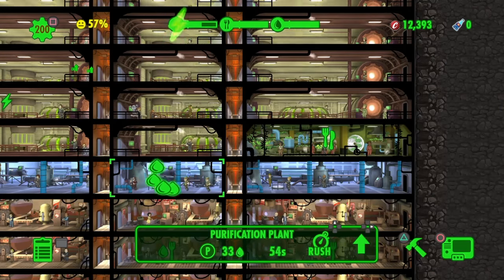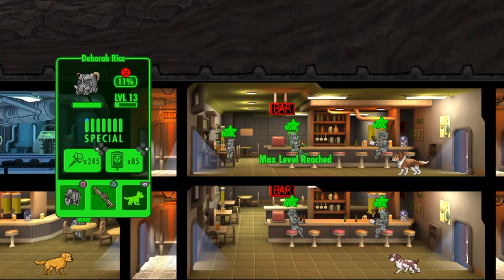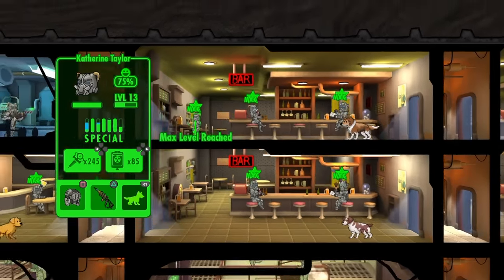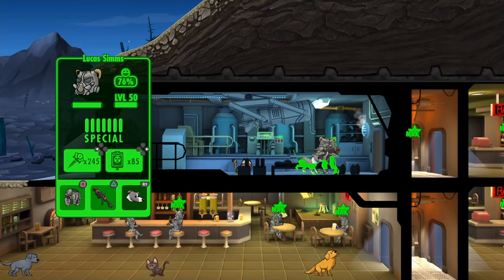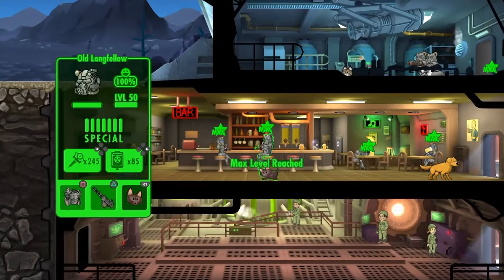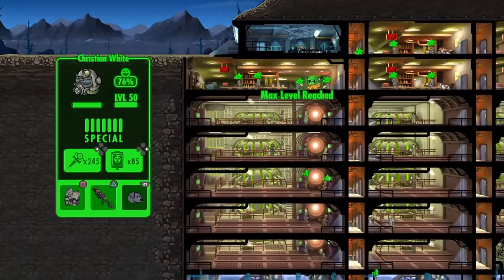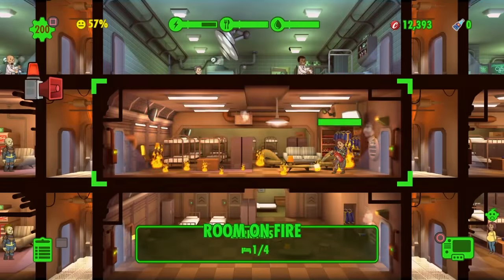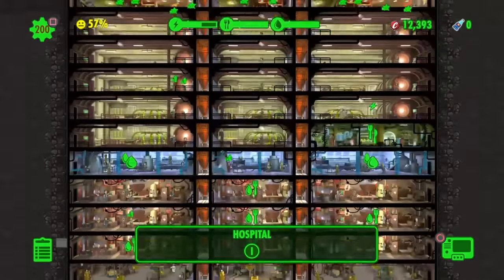What I did at the start was max out two characters in all stats before sending them out. It got to the point where most of my characters now have practically full stats. Majority are max level as well, which makes it really easy to get caps. Usually if I send all of them out, I get about 40,000 to 50,000 caps in three days, which is really good.